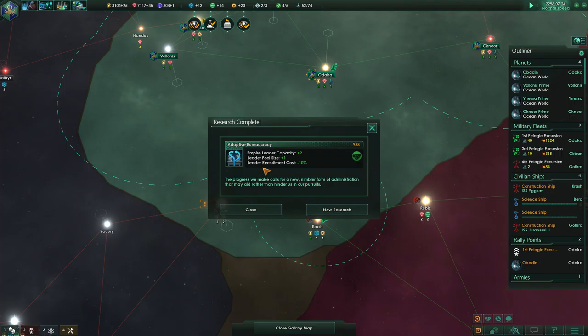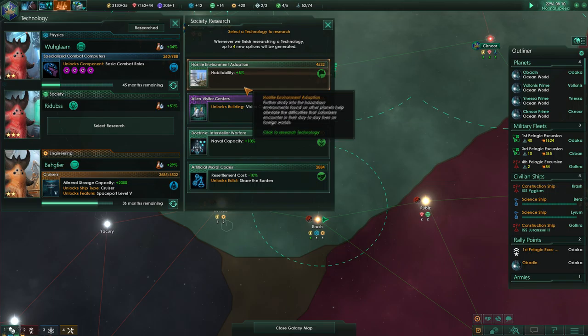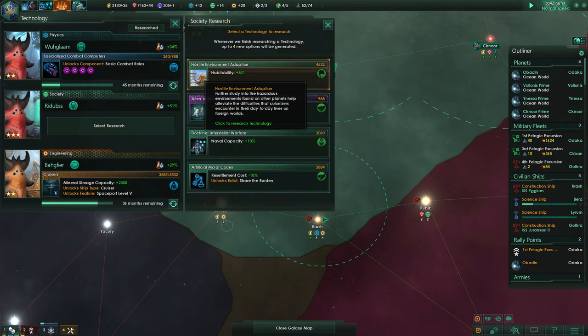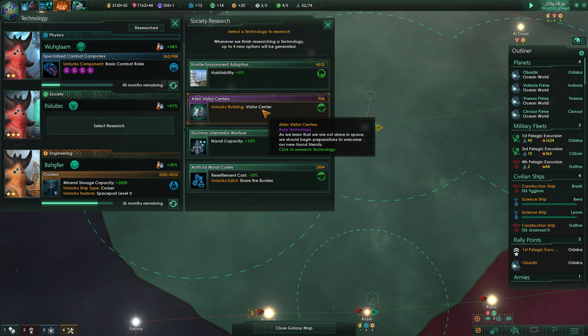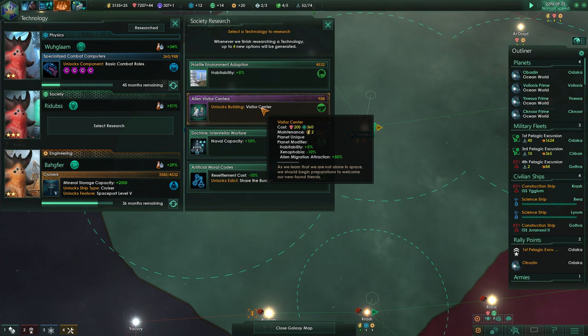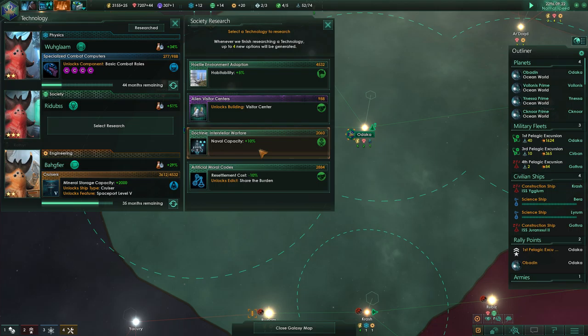Let's get this technology done here. Alright, we've got adaptive bureaucracy finished. Now we can generate or recruit some more leaders. So what do we have available to us? Hostile environment adaptation — habitability plus 5%. That could be very useful. Visitor center: as we learn we are not alone in space, we should begin preparations to welcome our newfound friends. That is a new building. Maintenance is 2, habitability plus 5, xenophobia minus 10, alien migration attraction plus 50%.